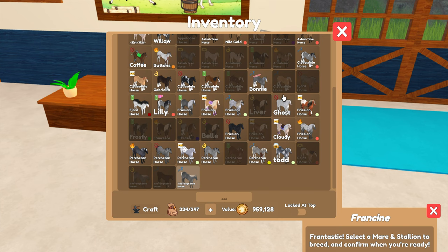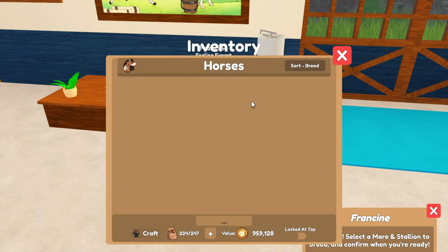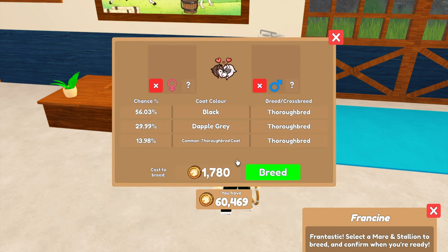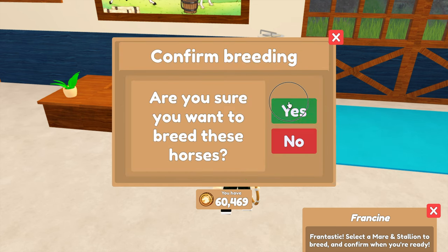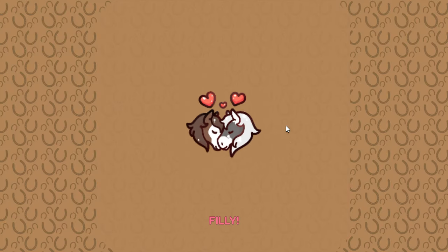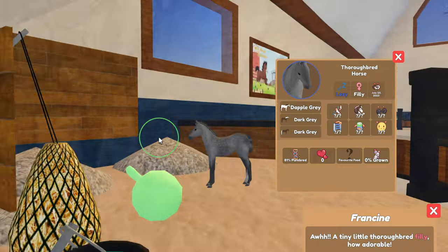What was I doing? I need to go breed — and then the stallion. No matter what the outcome of this is we are going to be picking one horse to be our racehorse. Yeah I do hope — okay so we got a dapple gray!